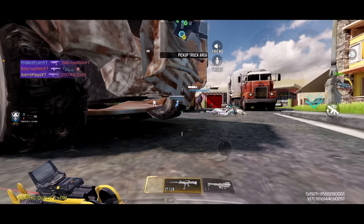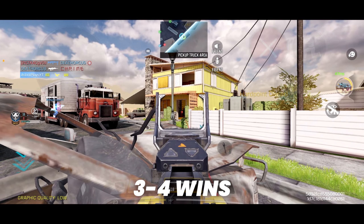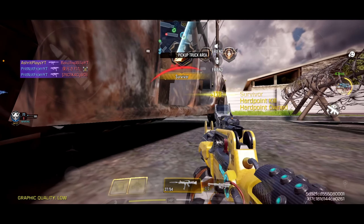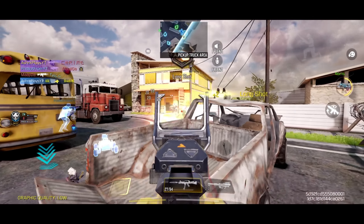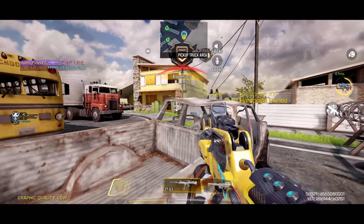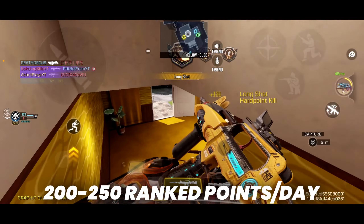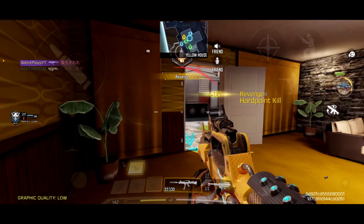Once you break into the top 5000, things get easier as you don't have to play much. 3 to 4 wins is enough for a day, which is much better than spending hours. What I used to do was make sure I played the game modes that offer bonus rank points, as they rotate daily and are marked with a specific icon. Keep in mind that once you secure a win in that mode, the bonus disappears. By consistently gaining 200 to 250 rank points per day, I was able to climb the ladder and maintain my position in the top 5000.